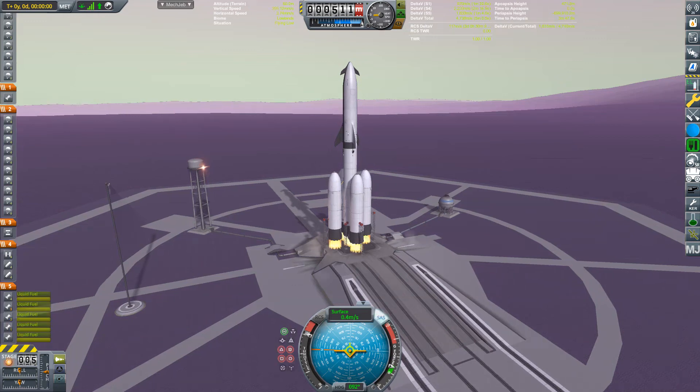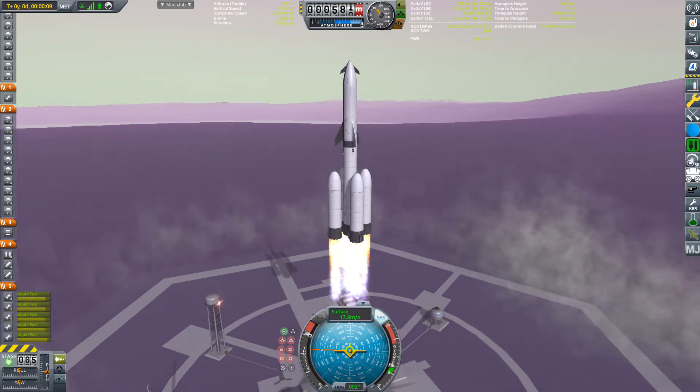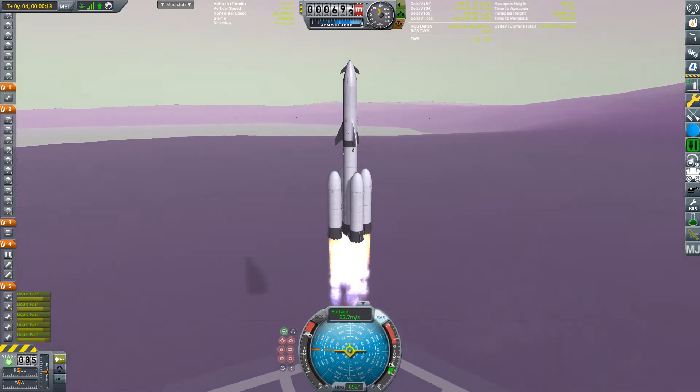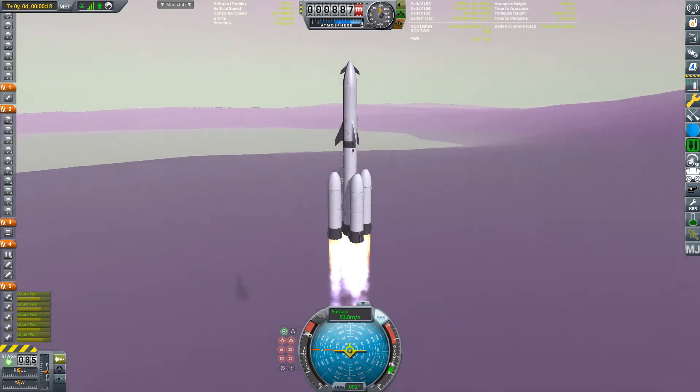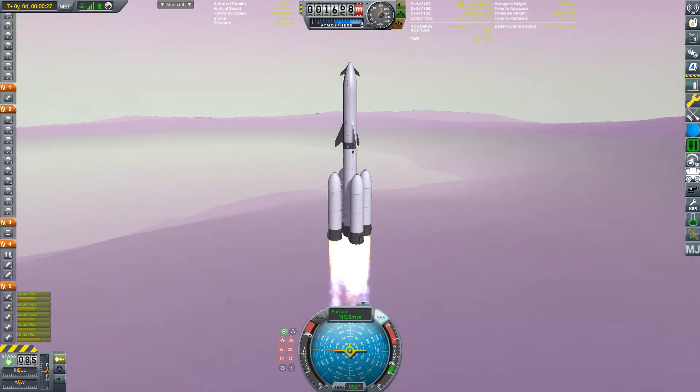Hello and welcome back to EVE's Space Project. First up today we have a lovely little launcher. Now this is the Tundra mod, and this is the longer version I showed off at the end of the last episode.